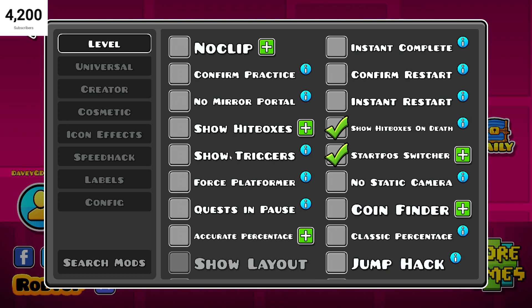You can also click F12 to open it, but that also takes a screenshot of your game on Steam. Inside you've got no clip, confirm practice, and all of that stuff.